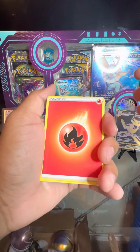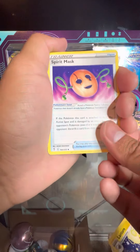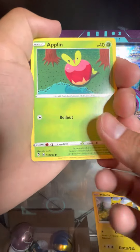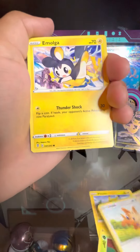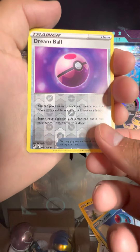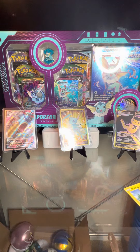We got a Fire Energy, Lantern, Spirit Mask, Gordy, Pikachu, Applin, Lillipup, Emolga, Tentacool, Dream Ball reverse, and an Appletun. So that was no good.